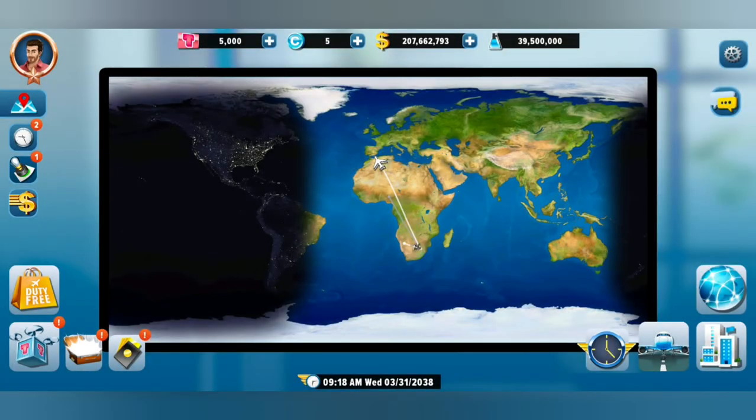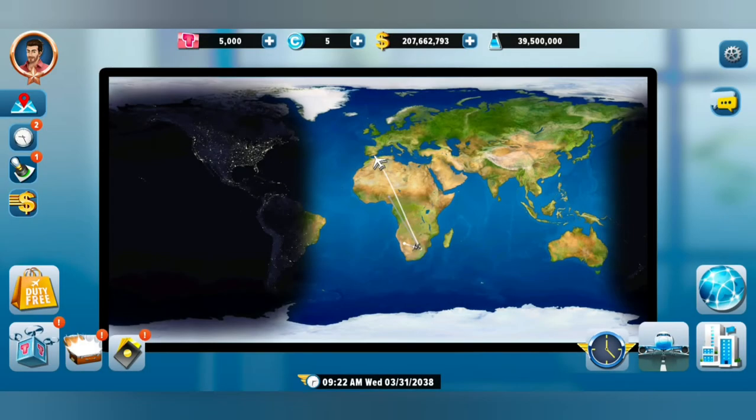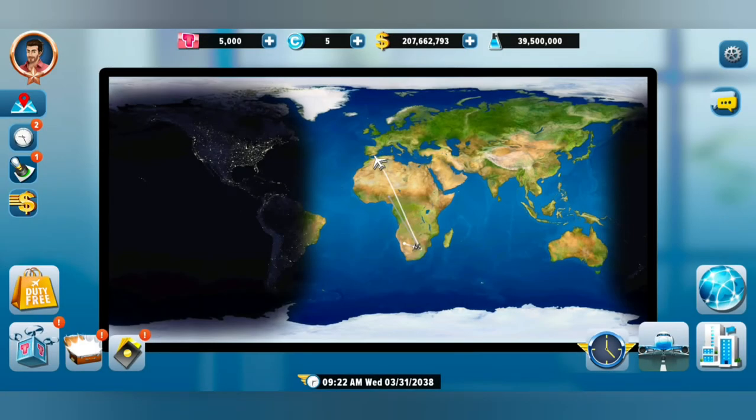Let's go to the dollar signs — this is our cash flow. It gives us an idea of what our turnover is, how much money we make, how much we spend per flight. Wow, minus 96 million — we spend a lot of money in this business. Then we've got the duty free tab.